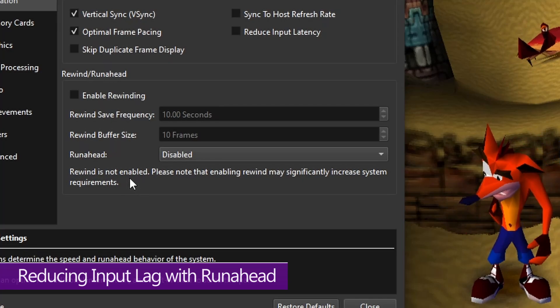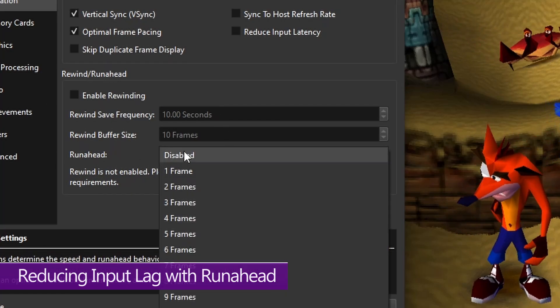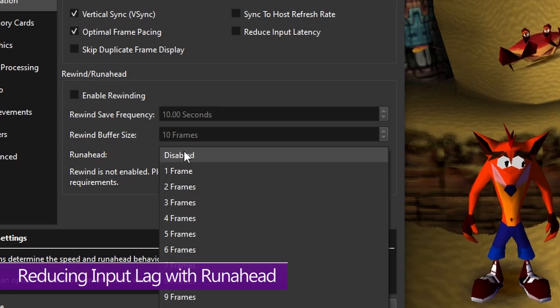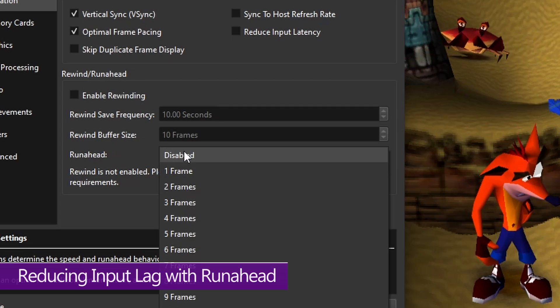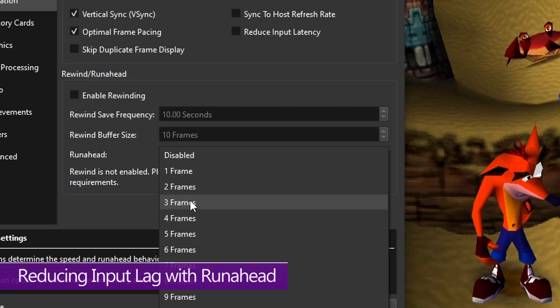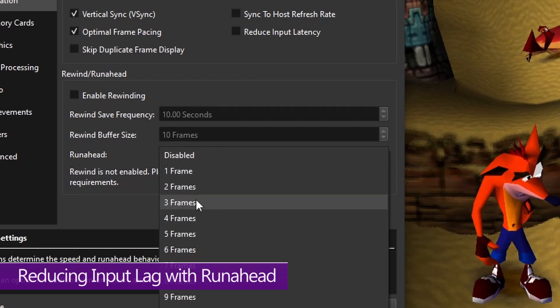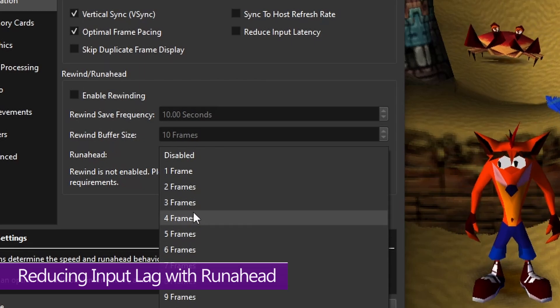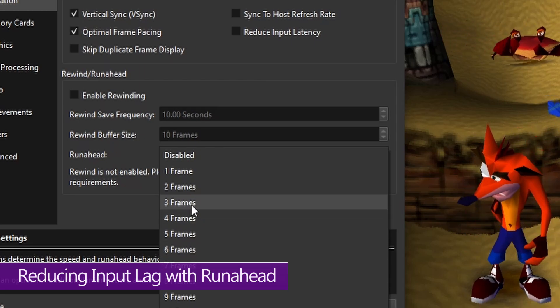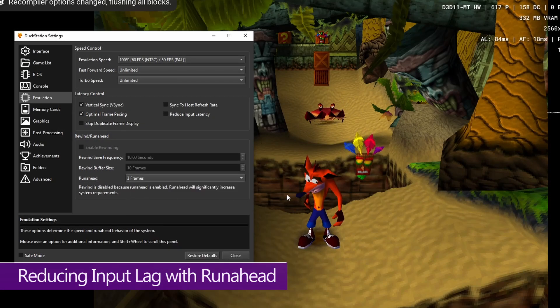Do keep in mind this is very demanding. Now for me personally, three frames of input lag is just fine, which means I need to remove two. I already know ahead of time that to do that for my hardware I need to set Run Ahead to three frames. But I did test each one to get to that point, because the worst thing you can do is go beyond what you need. Keep in mind, where you need to set this will vary depending on your hardware and the game itself. So we're going to set this to three frames.